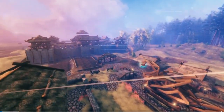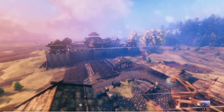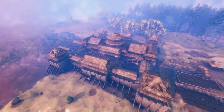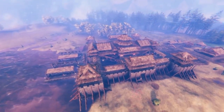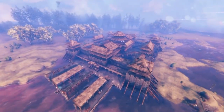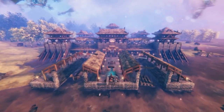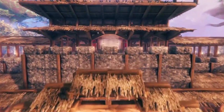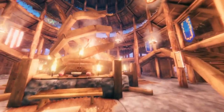Coming in at number five, we have the East Asian inspired base hosted by user Tijuana. The video starts off showing this intricate swan-like structure made out of wood, and then you pan in and see this beautiful castle-like structure — very Japanese inspired, very East Asian, just massive, built in the plains biome. If you're going to build an intricate castle dedicated to how baller you are, you do it in the plains — I respect that.